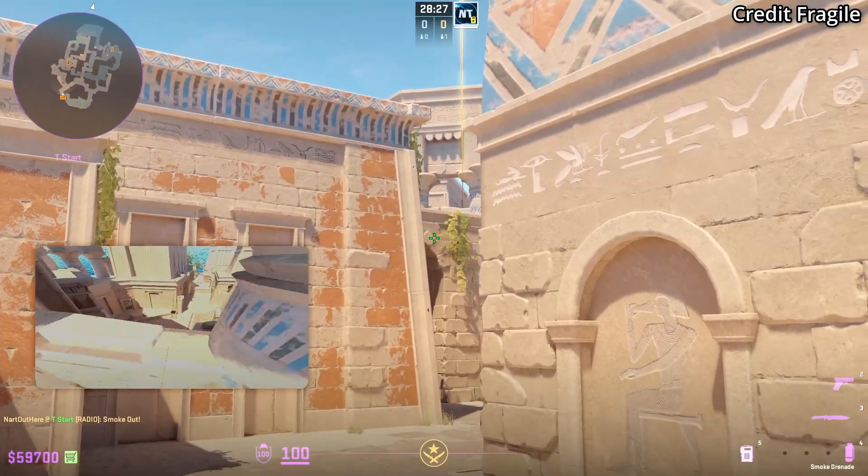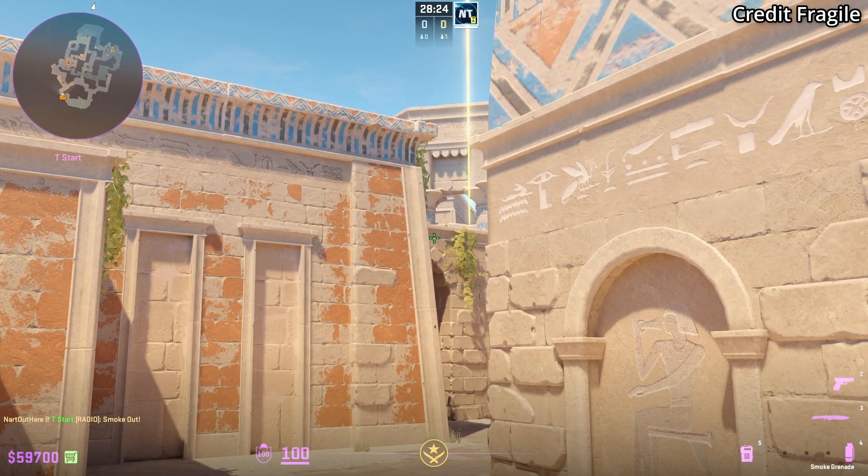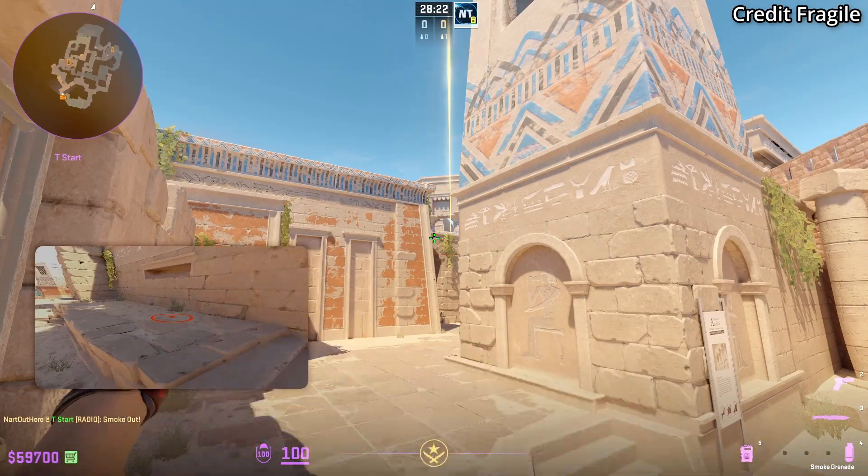Now for the right side smoke, look for the tip of this thing here, go up till you reach this line, then you're going to W jump throw.